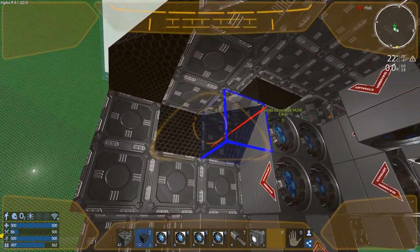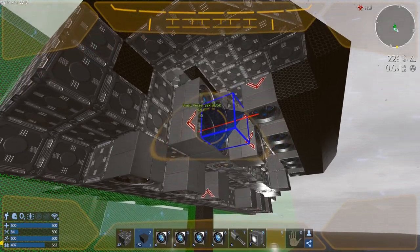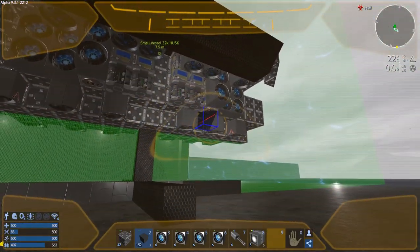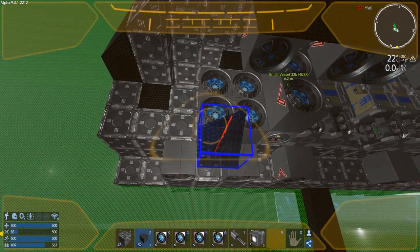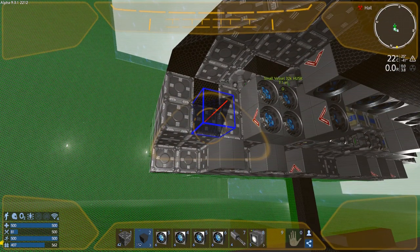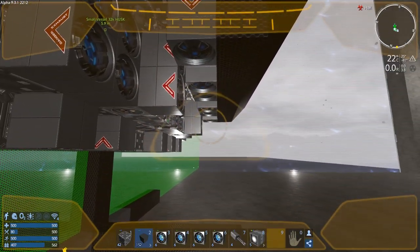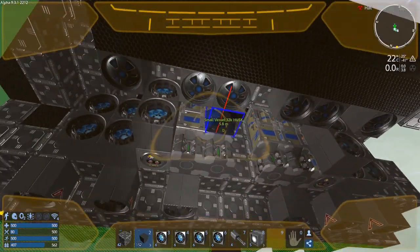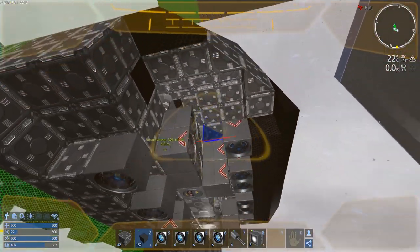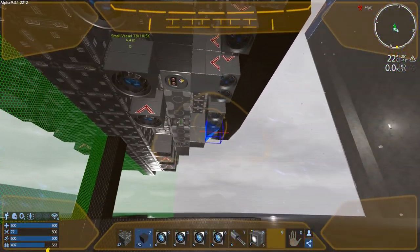We can put thrusters right here and start stacking some thrusters. One, two, three, four — that would be eight, ten. I'm wondering if I'm going to bury thrusters. I'm hoping to leave like a one-block gap in front just in case there's some sort of rule that comes in — unless it can't go into a sealed area or something, I don't know.